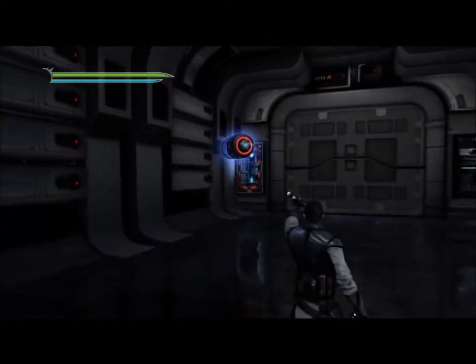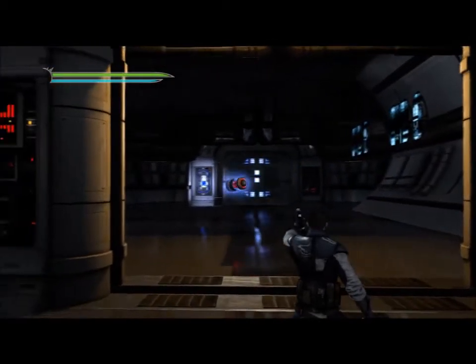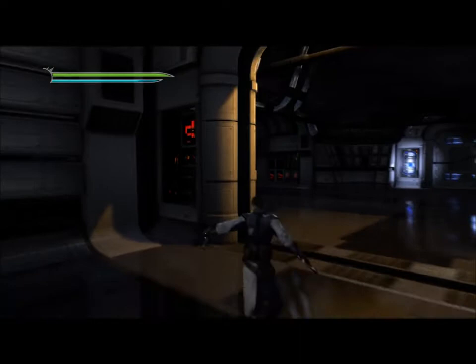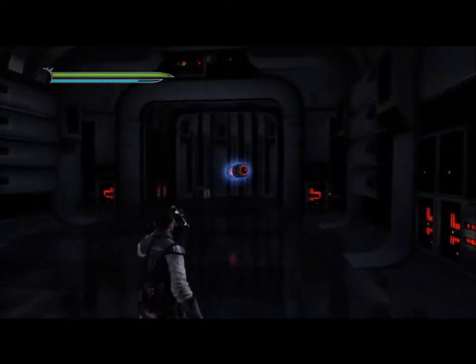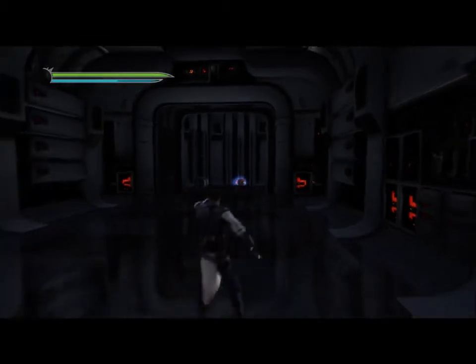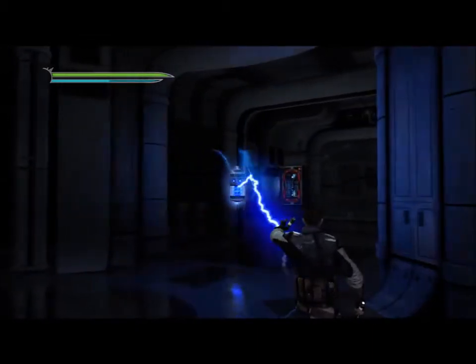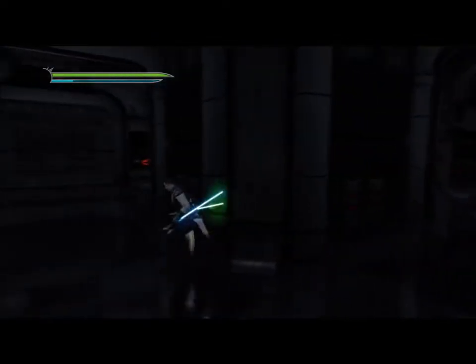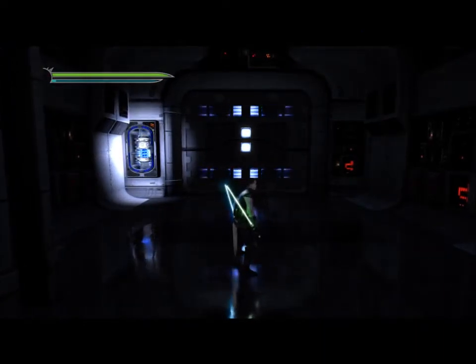Hey everyone, this is Rasko and welcome to part A of the LP of Star Wars: The Force Unleashed 2. In this part, right away when we're starting, I'm going to show off a neat little secret. I don't know why I'm using that fusion coil when I can defuse that one right there. I am an idiot. This is just dragging out, proving nothing. I'm a bad LP-er. Probably am, probably ain't — you guys make the decisions.